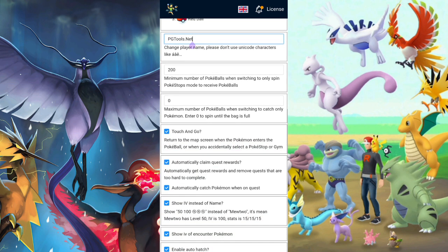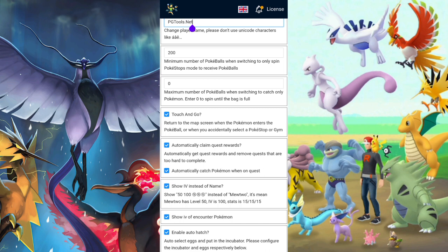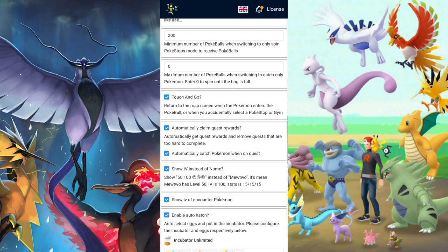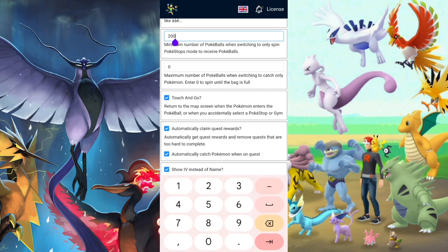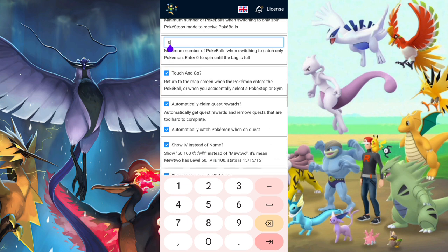You have the minimum Pokeballs setting for when switching to 'only spin' mode. I always leave this as-is and never had problems, but I see a lot of people have issues because they try different settings. It also depends on your bag storage — if you have less bag space, you can try 50 or 100. This is the total combined amount of all three Pokeball types. I always leave this at zero; if you're on a route with lots of Pokestops constantly spinning and catching, keep it at zero.